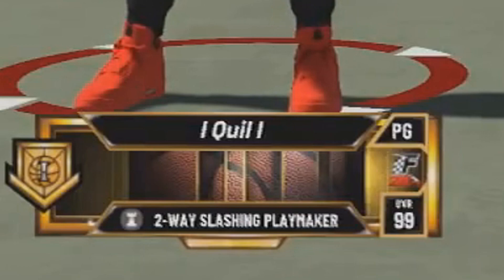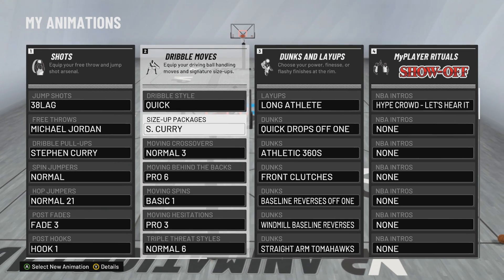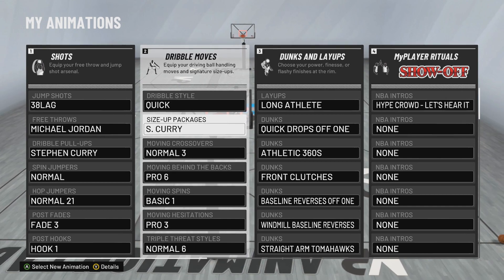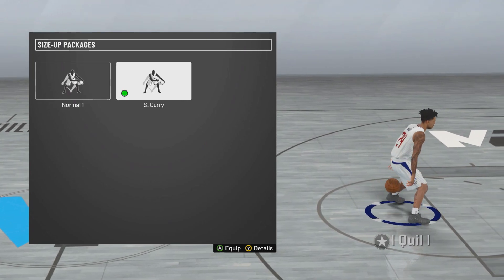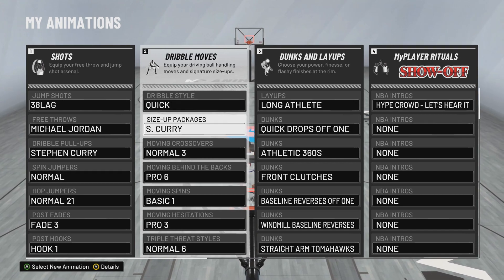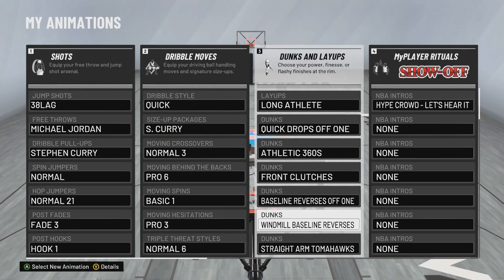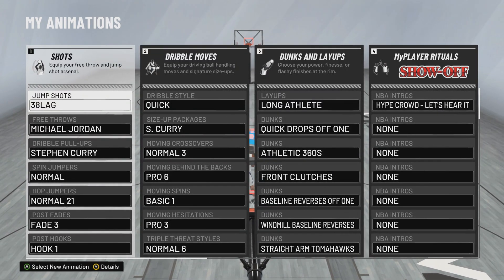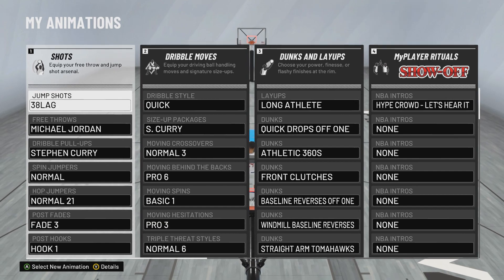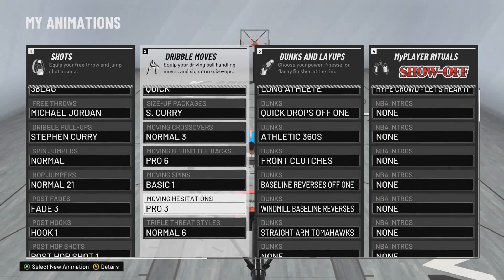The two-way slashing playmaker has a unique dribbling style. These are my dribble moves for this build — everything is the same except for the most important thing: the size-up package. On my two-way slashing playmaker I use Steph Curry. If you know 2K20, you know about the Steph Curry size-up — I'll go in depth on how to use it and combo with it. Everything else is the same: Steph Curry pull-up, Normal 21 hop jumper, and the fast dunk packages.